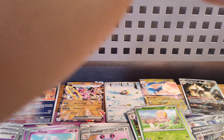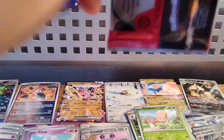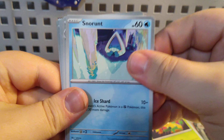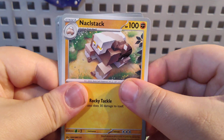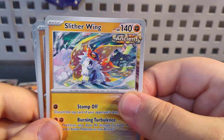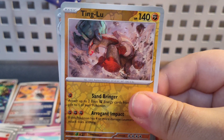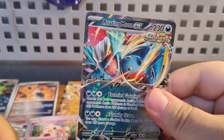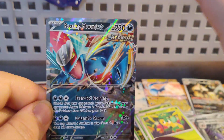Here is our penultimate pack of this video. Got a Fire Energy, Pansage, Minun, Snorunt, Kricketune, Exploud, Mela Trainer card, a Slither Wing, a Ting-Lu, a Munchlax — and Roaring Moon is the name of it. We just got a Roaring Moon EX! Let's go!